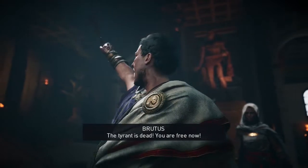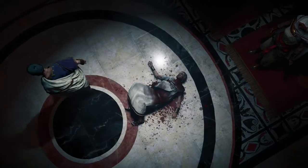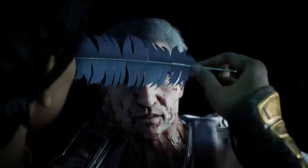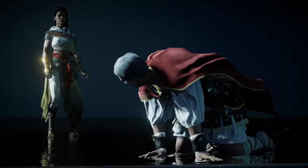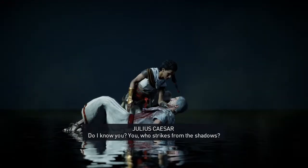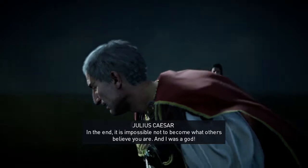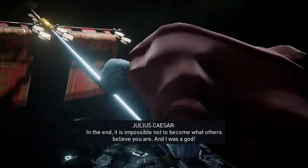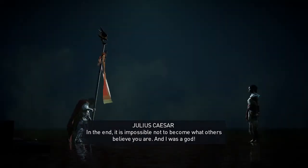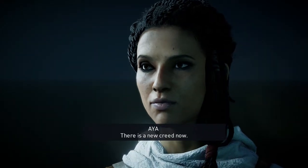Caesar's final words: 'You too, my child.' The player commentary: he just stabbed him, and then — 'The tyrant is dead, you are free now.' Caesar's dying monologue: 'Do I know you — you who strikes from the shadows? The same fate will come to all their sort in the end. It is impossible not to become what others believe you are. And I was a god. There is a new creed now. Rome is eternal — she will never fall to you or your kind.' Aya replies: 'Freedom is not given, Caesar — it is taken.'